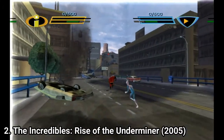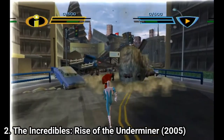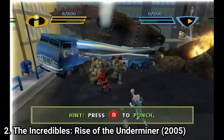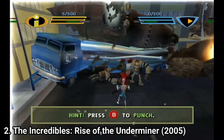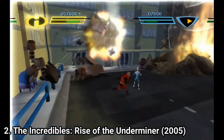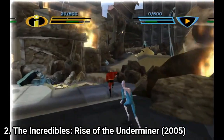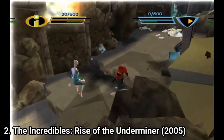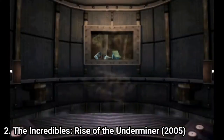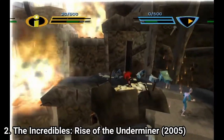The Incredibles: Rise of the Underminer changes up the formula a little, but makes it somewhat worse. In the game you play as only two characters — Mr. Incredible and Frozone — and you can switch between them whenever you want. There are no more levels with the rest of the family, just these two. You get a super move by charging a bar and you can upgrade abilities for both characters, but this doesn't change the game's nature of being a button-lasher.